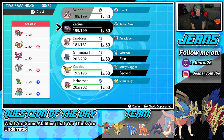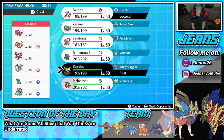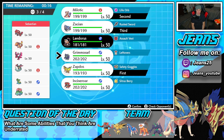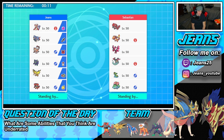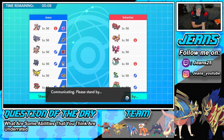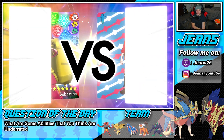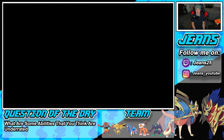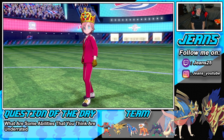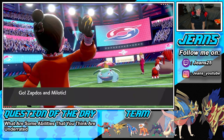I could try to get speed control with Milotic, try to use her a little more. Let's go Milo as a lead — we'll bring Zacsian and Landorus in the back, skip Grimmsnarl this time. I'm trying to showcase everything to its fullest potential. If he leads Venusaur though, we're in a tough position. Let's see who he throws out — oh, Venusaur and Groudon. Tough news, tough news.